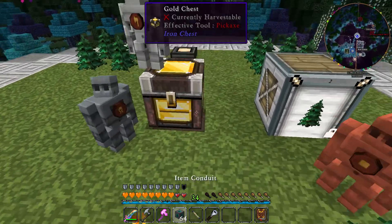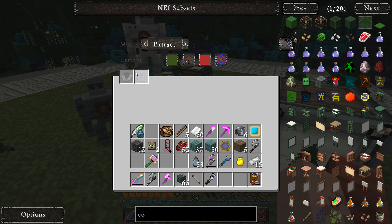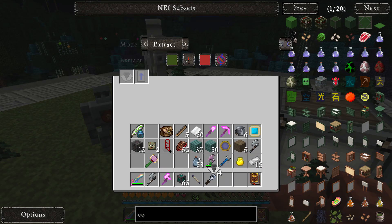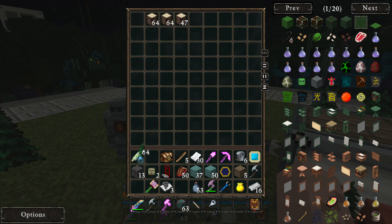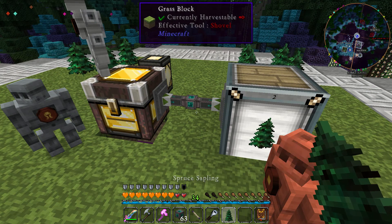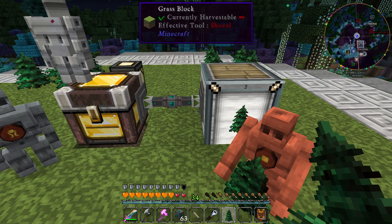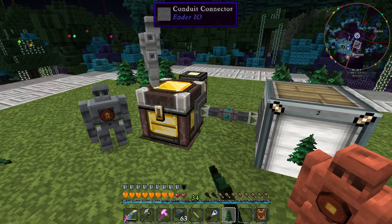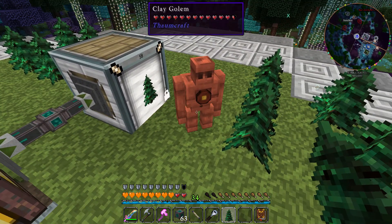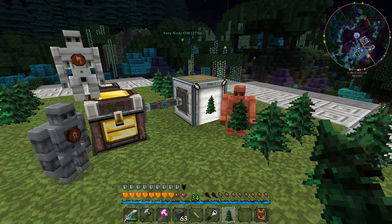Now I want to set up the pipes so this gets routed correctly. We want to set one pipe to extract with an item filter — we'll whitelist spruce saplings — so that takes all the saplings from this chest and puts them into the barrel for the planting golem. We need to set the redstone to active without signal. The saplings are being put into the chest. The use golem keeps picking them up and putting them down — I'm not sure if that's going to cause lag but we'll see. These guys are ready to go.